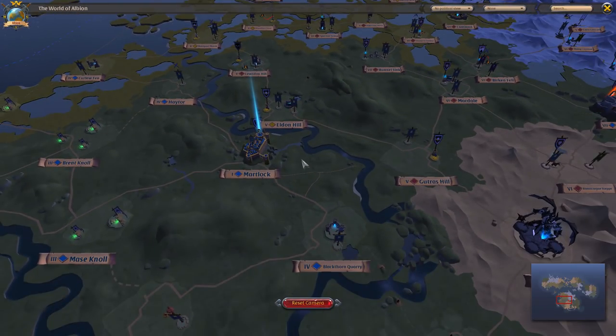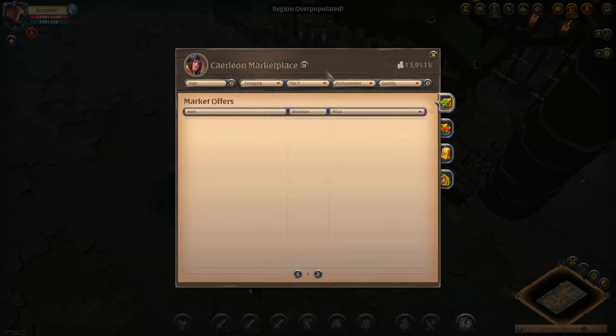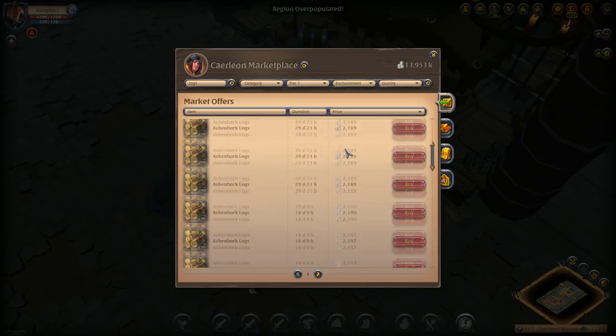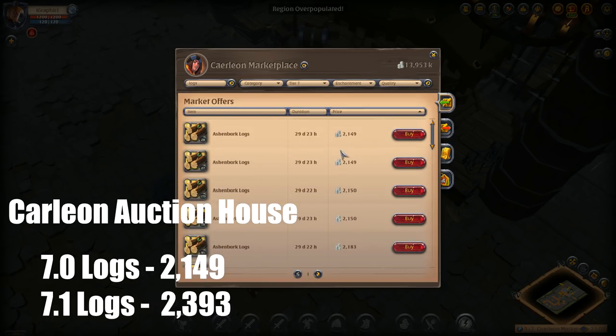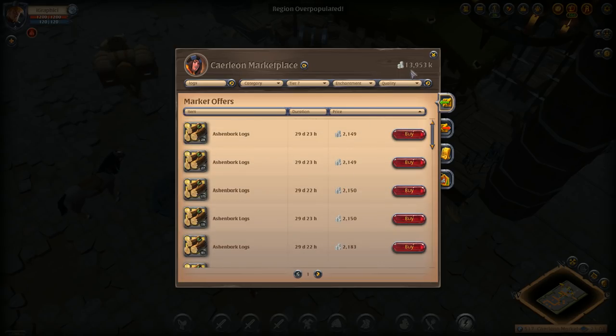When I thought of this idea, I looked at Martlock and saw that logs are going to be a little less expensive there. So I went to Caerleon's marketplace and saw what the logs were selling for here. The 7.1 logs are selling for 2003 at the lowest and regular logs are selling for 2149 at the lowest. I looked at how many were bought in the last five hours and it's been pretty successful — a lot of people have been buying them.